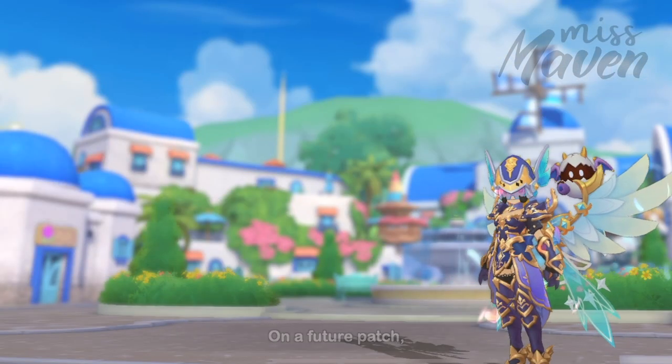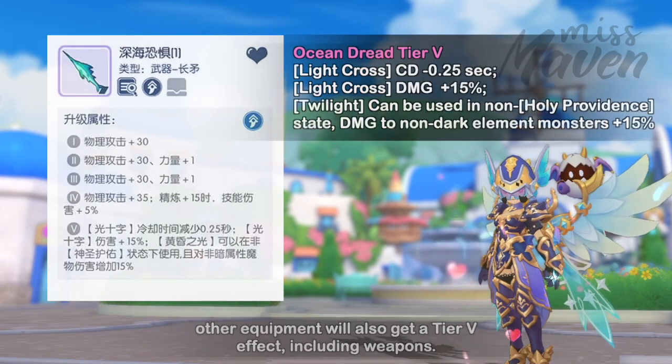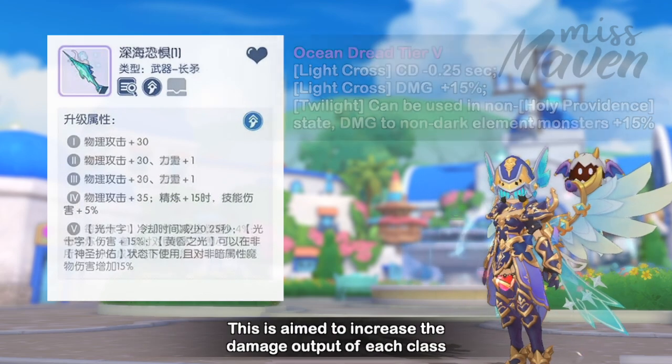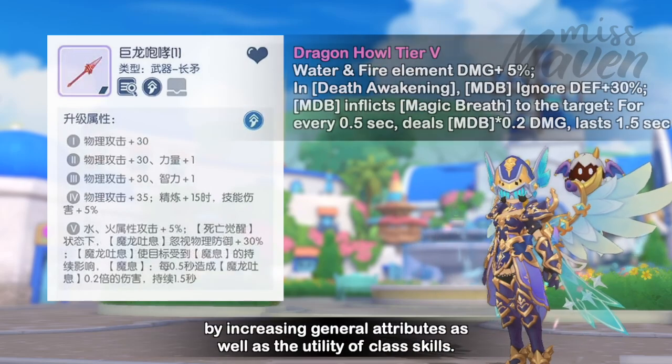On a future patch, other equipment will also get a tier 5 effect, including weapons. It is aimed to increase the damage output of each class by increasing general attributes as well as the utility of class skills. The developers only featured 5 examples but more will be coming in the future.